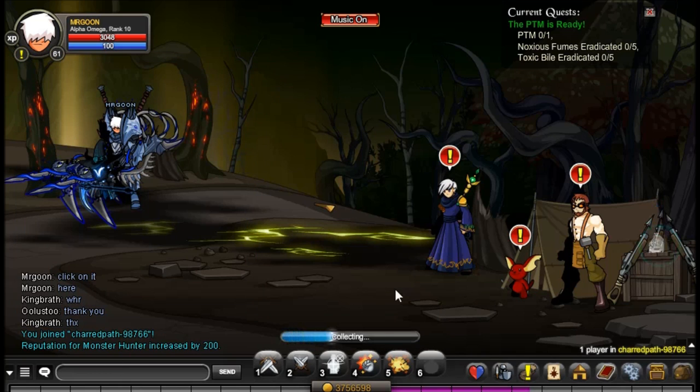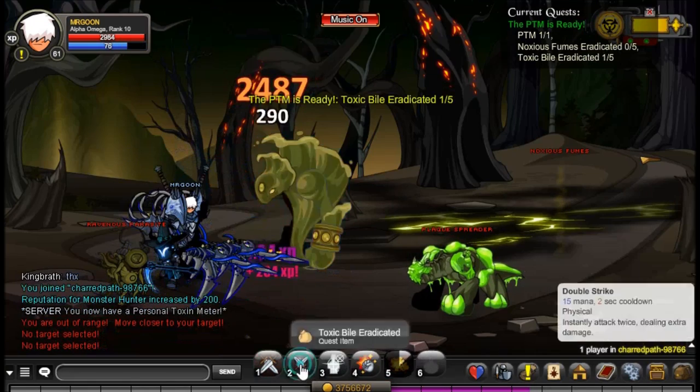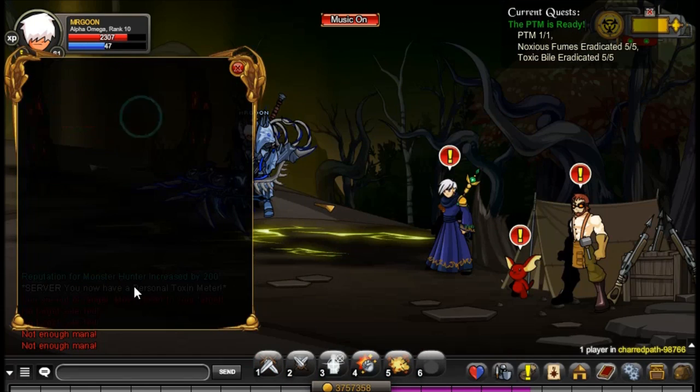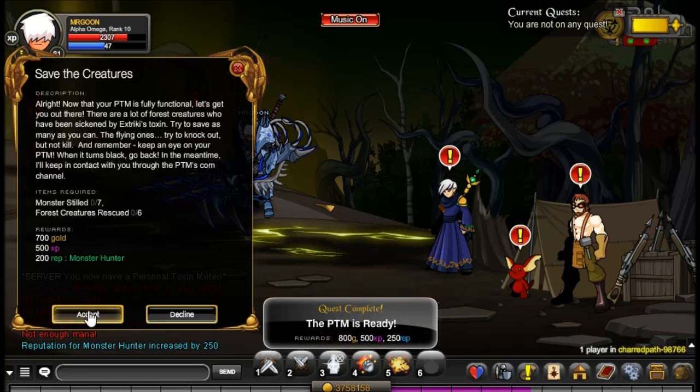The third quest is up, and the first item you need to click on is just to the right there in the first room, on the little box. Then you come along, defeat some of the Toxic Biles, and then some of the Toxic Fumes. Once you've defeated enough of those, you can just head back and turn in the next quest, and it is all pretty straightforward so far.